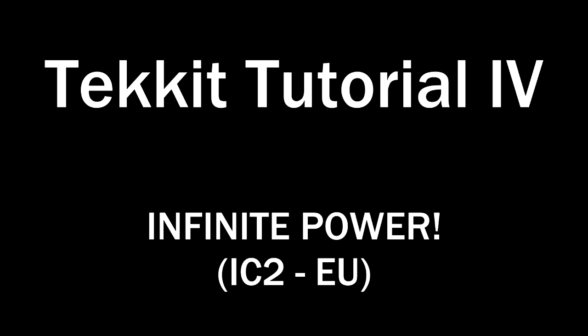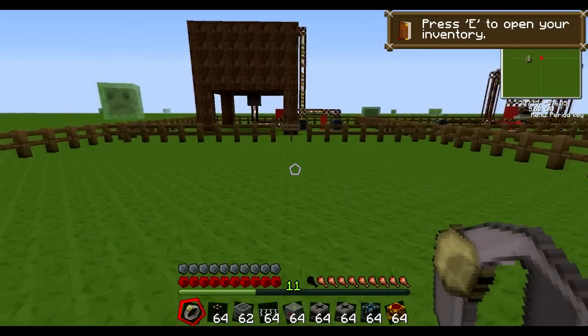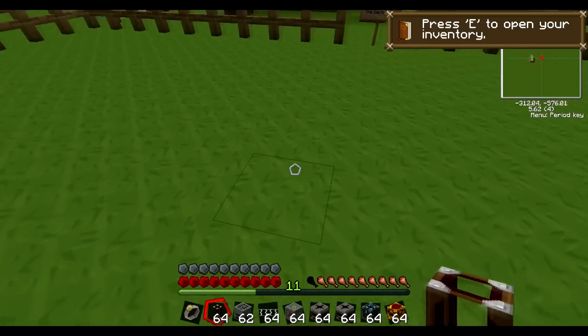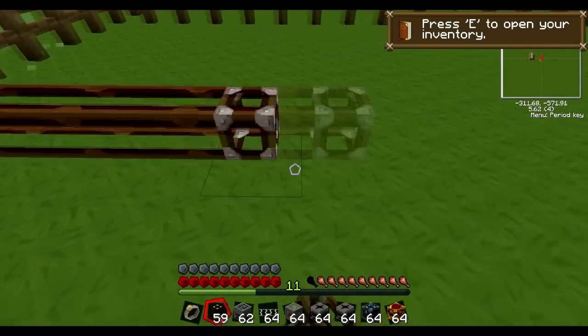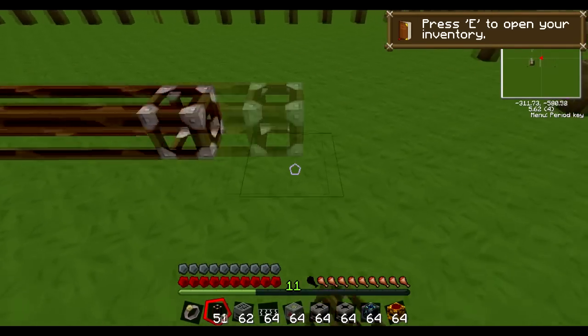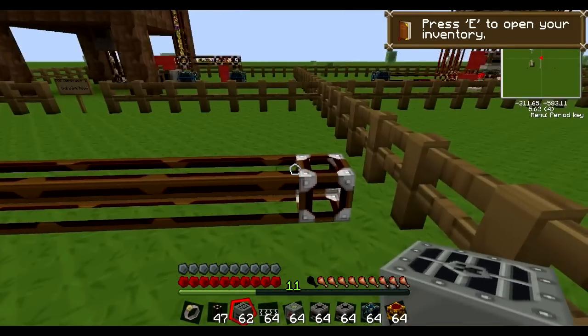Hello and welcome to the fourth Techit tutorial. This one is regarding power rather than infinite EMC. By the power of light and lava, we shall make energy — specifically, we will be making lava cells directly from sunlight, and we shall be making energy from lava.